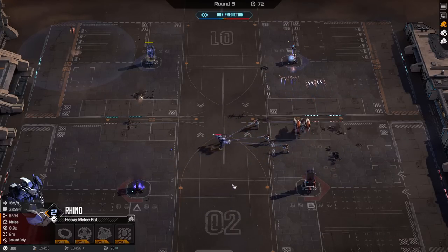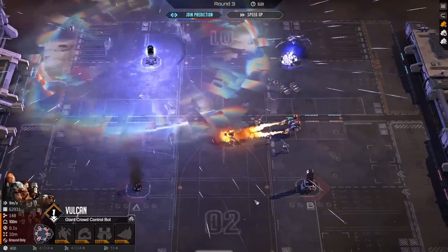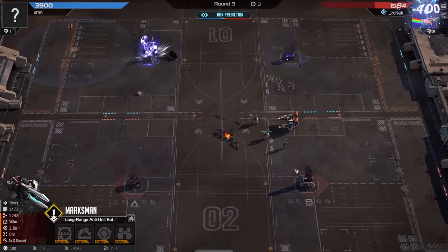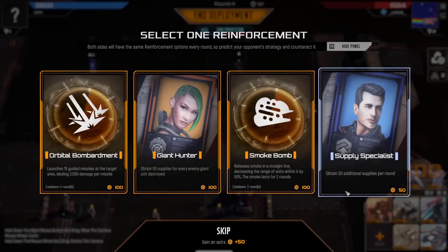The opponent's Rhino came through on the left and took my tower, but it can't do anything by itself anymore. So far so good — I'm thinking maybe Vulcan isn't that bad here and maybe it's going to work out.